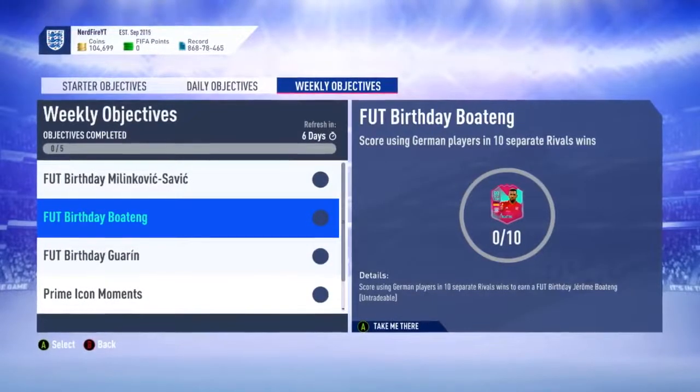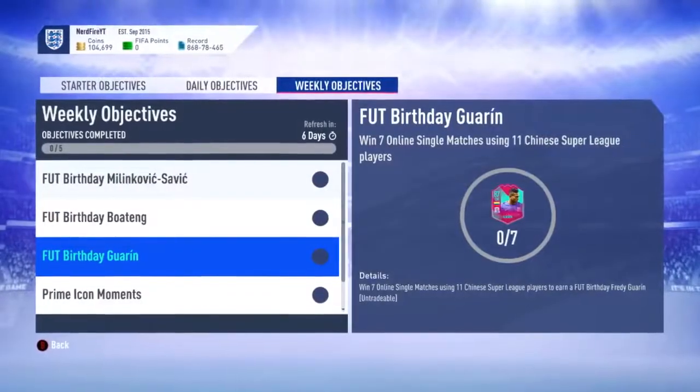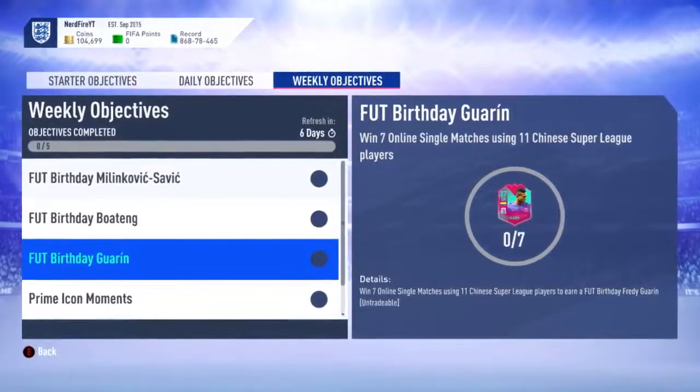If we then go to the second one, we have a Jerome Boateng one where you have to score using German players in 10 separate rival wins. Definitely going to have to be done. EA have changed all the rival stuff and I've been put in Division 1, which is fine. And then the third and final one: you need to win seven online single matches using 11 Chinese Super League players to get yourself a FUT Birthday Freddie Guarin. Not too sure on his card — I might go through it. If I end up getting both the Boateng and Savic, I might just get that one as well.